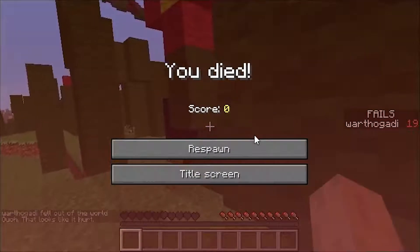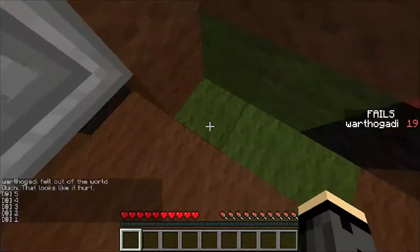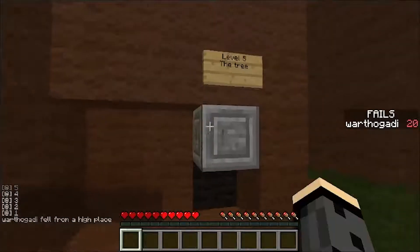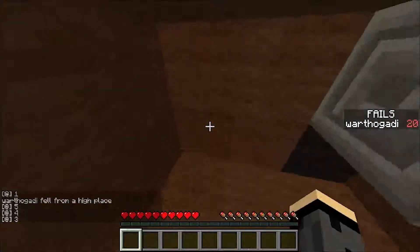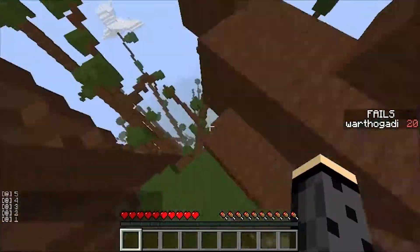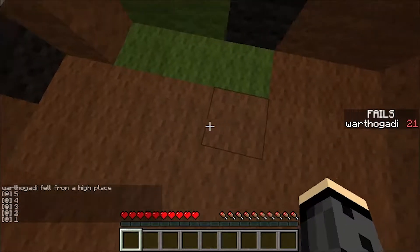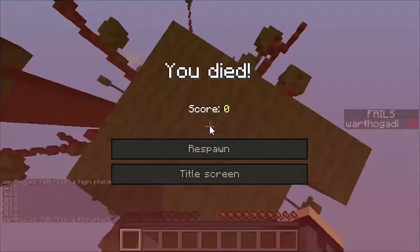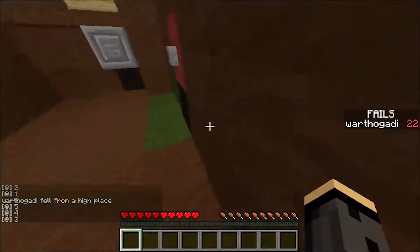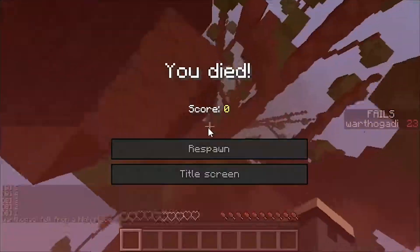I'm actually going to see if I can get onto the picnic table. Where is it? Oh — I think you have to — it's on the bird! Oh crap, I wasn't expecting that. Wait, can we survive this drop? Let's see — no, we can't survive that drop. I might have to just call this level a no-diamond level because I don't know where the diamond is.